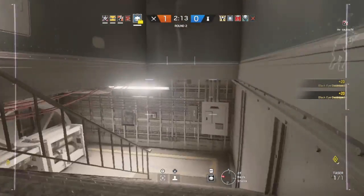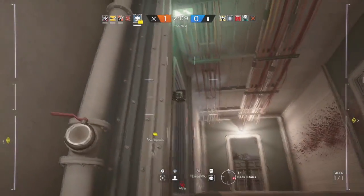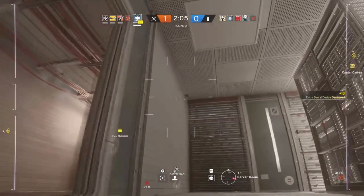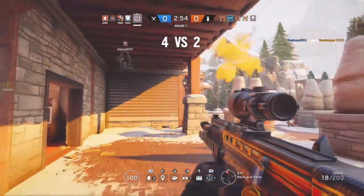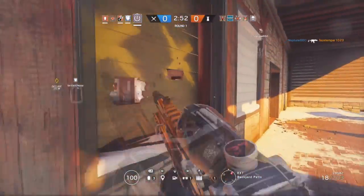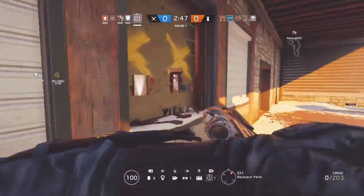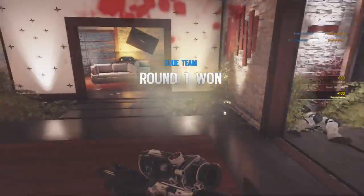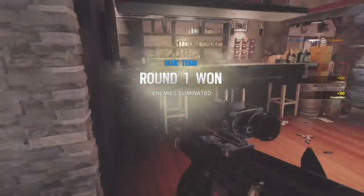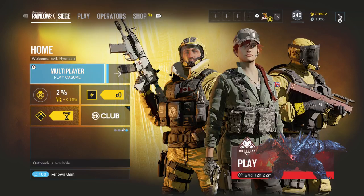The three operators you want to use to benefit you would be Thatcher, because he can throw his EMP and destroy gadgets; Twitch, because you can use the drone in the preparation phase while they're putting gadgets down — so if you're in ranked, you can just zap them; or IQ, whose job is made for this — have her scanner out, search for gadgets that have electricity, and pop them with a pistol.